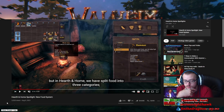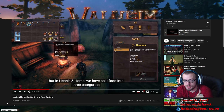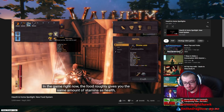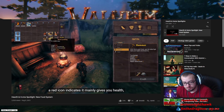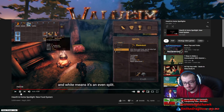This is Iron Gate talking about the new food system that's going to be implemented once Hearth and Home comes into it — the re-worked food system. In the game right now, food roughly gives you the same amount of stamina as health, but in Hearth and Home, we have split food into three categories: a red icon indicates it mainly gives you health, while yellow means it mainly gives you stamina, and white means it's an even split.